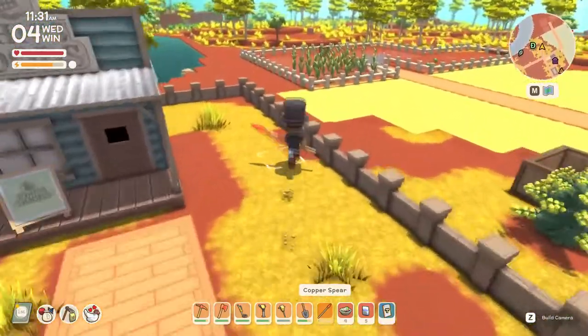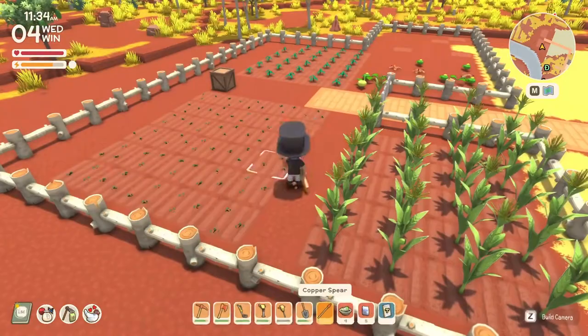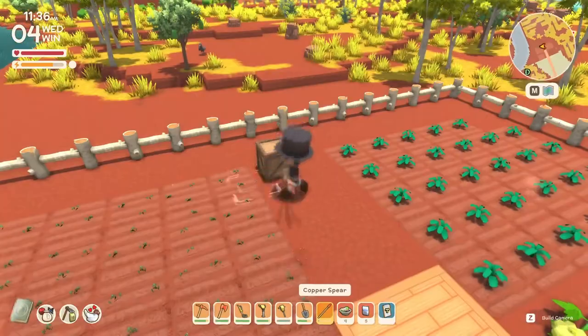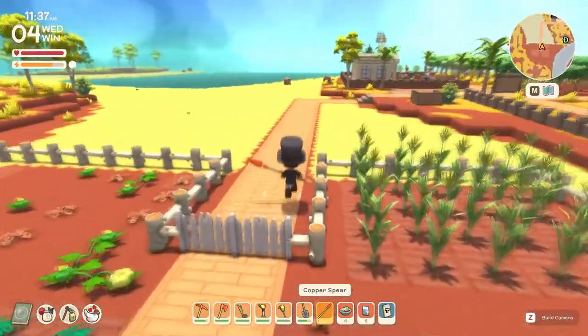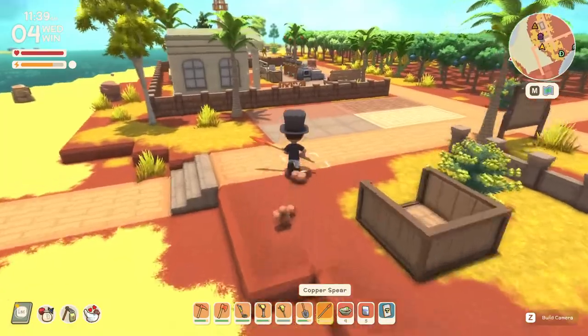Once you get it, you're going to have to farm it. Make yourself a farm just like this, and then water your crops with your watering can. It takes about seven to eight days to grow wheat.